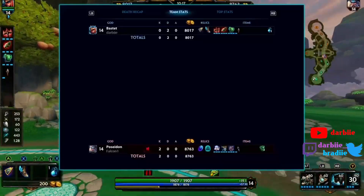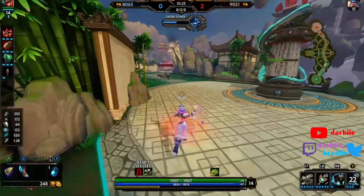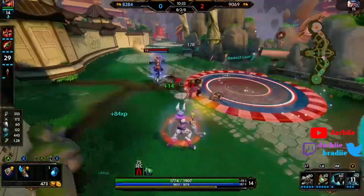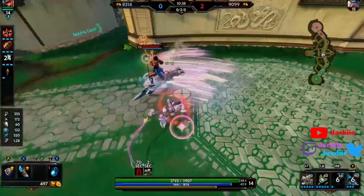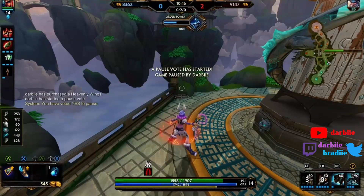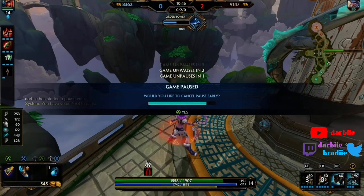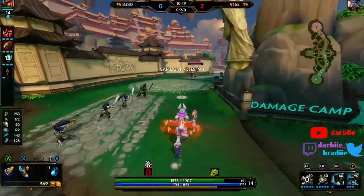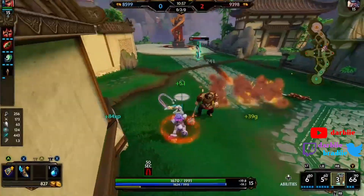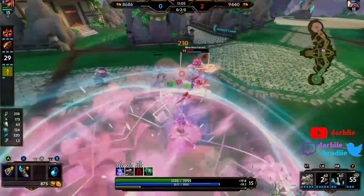I'm tired of playing against mages — I'm pretty sure the vast majority of my last games have been against mages. I'm sick so I'm having a really hard time breathing, but I'm so tired of playing against mages that just instantly clear every single buff — like Hades, Morgan, Hebo, Poseidon. I have no problem playing against Poseidon if I'm on the right god, but if I'm playing a god that can't out-fight or out-farm Poseidon it feels really bad. That eagle skin looks dope — maybe just because I like big birds and that is a massive bird.